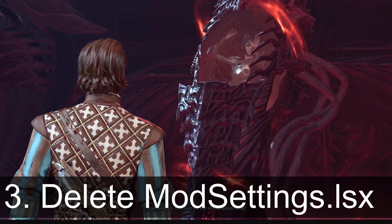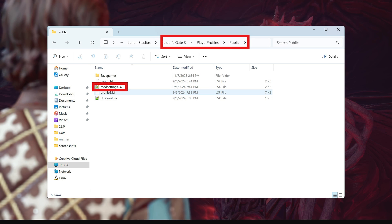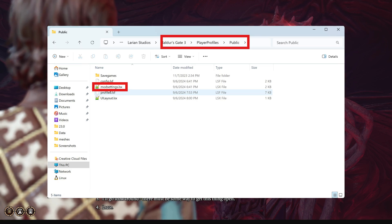Step 3 is deleting one last file to prevent issues. Go into the 'PlayerProfiles/Public' folder and delete 'modsettings.lsx'. The path is shown at the top of the screen.